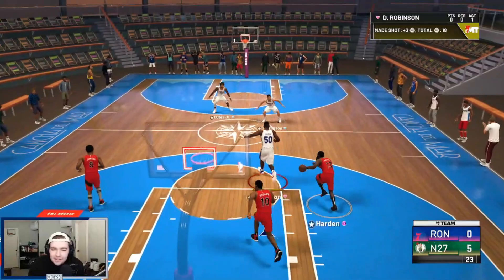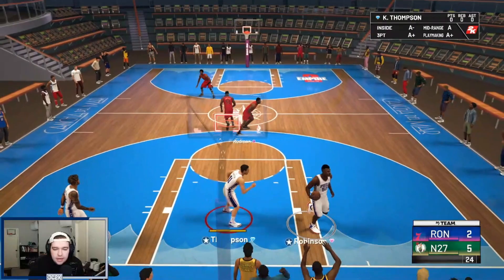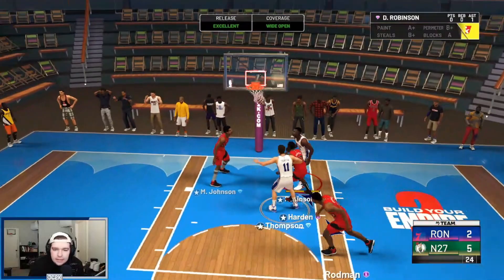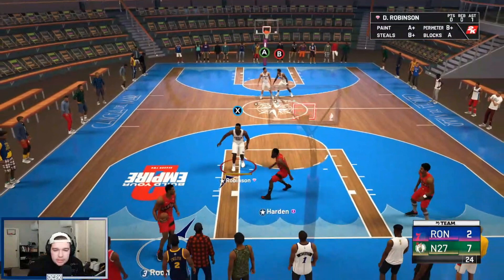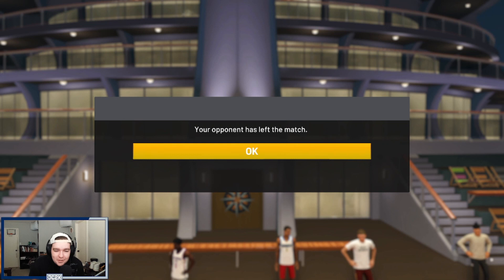Kelly Oubre showing why he is potentially the 'chicken man' — he's got a nice little jumper. I did not expect his jumper to be as good as it is, to be completely honest. Almost got a chase down block from Klay there as well. I really do think his jump shot is going to go a little bit under the radar because it's not one of the typical jump shots — the lefty jumper looks a little odd, but it is very easy to green. He is absolutely chicken, three out of three to start off the game. That's definitely what you want to see out of a shooting guard — somebody who can knock down the three at a high level. Great start by Kelly Oubre doing his thing.